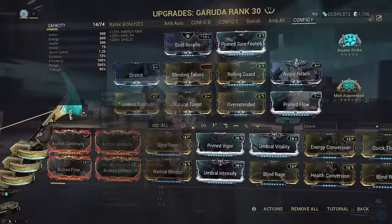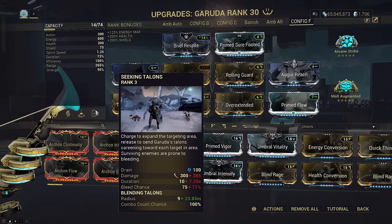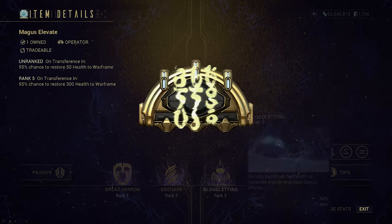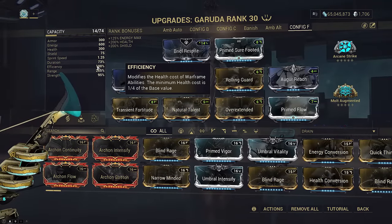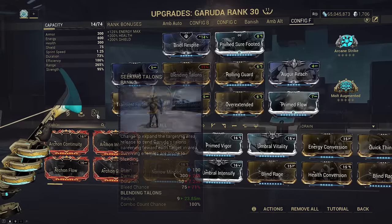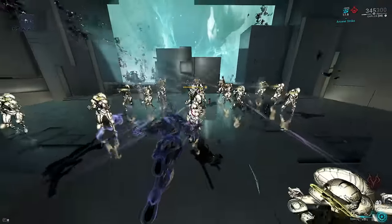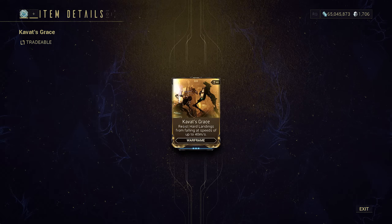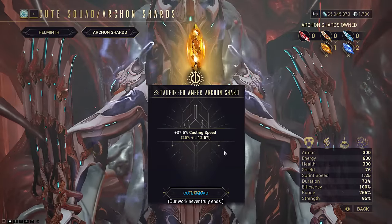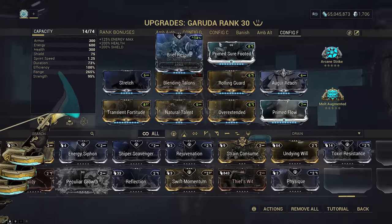We went all-in on range to maximize KPM, survivability, and comfort on Ensnare cast frequency. It gives Ensnare a 26.5-meter pull radius and 23.85 meters on Blending Talons if you're using the augment. Operator Magus Elevate helps to offset health drain from Bloodletting. I left efficiency at 100% so that Bloodletting twice restores your entire energy bar. Blending Talons is the flex slot — you can either use it for a 26.5-meter bleed radius for quality of life instead of the annoying base 4 functionality, or use Kavat's Grace to ignore heavy landings completely. You could also drop Natural Talent for two casting speed Archon shards so you can fit both. Primed Flow is used because Bloodletting restores percent energy max instead of a flat amount.